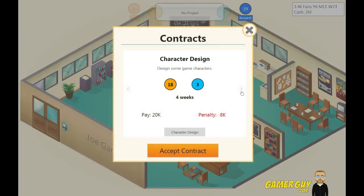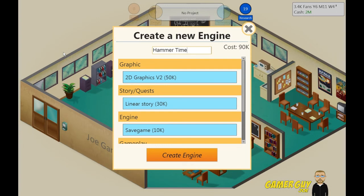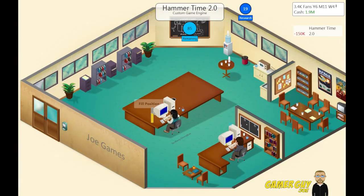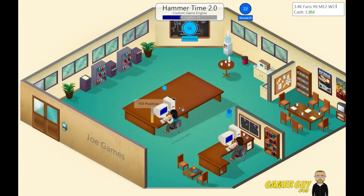Contract work — this guy is more of a techie kind of guy, so I don't think he's going to do very well with that. We have 2 mil in the bank. So let's make our new game engine. It's going to be called Hammer Time 2.0 and we're going to have game tutorials and mono sound in it — so it's going to cost us 150k. That's okay though. We got a good game engine coming on now.